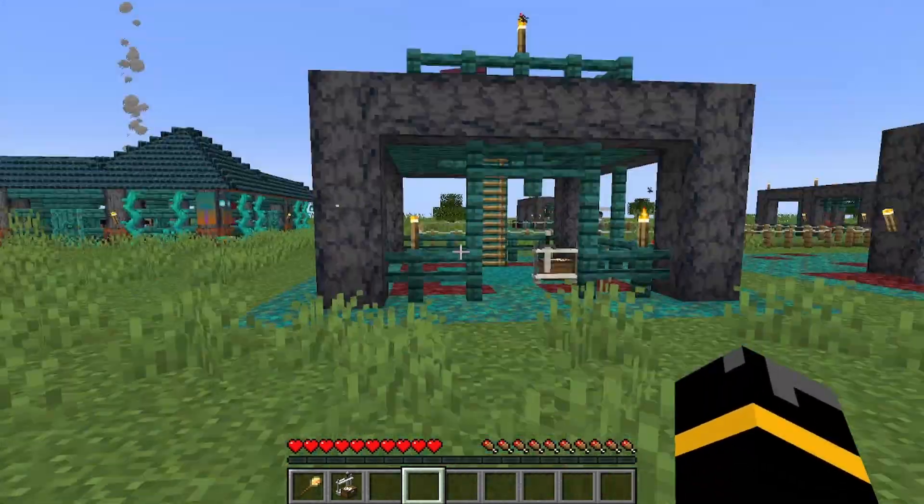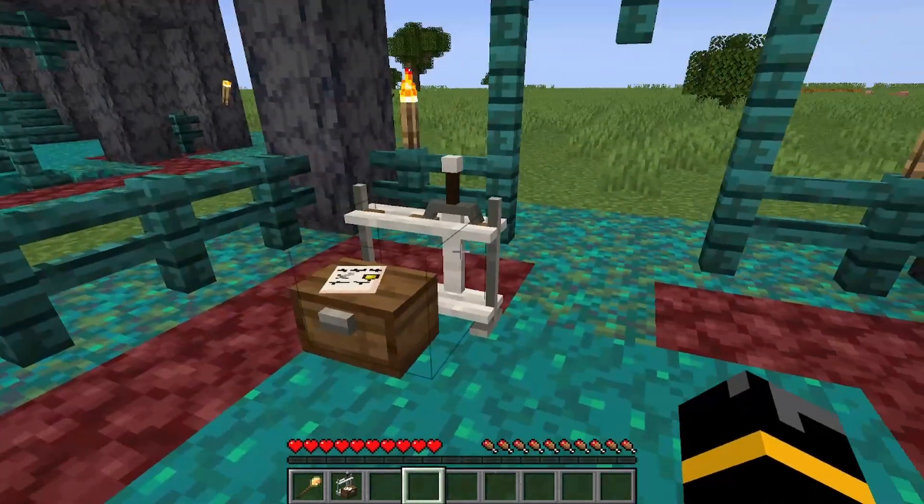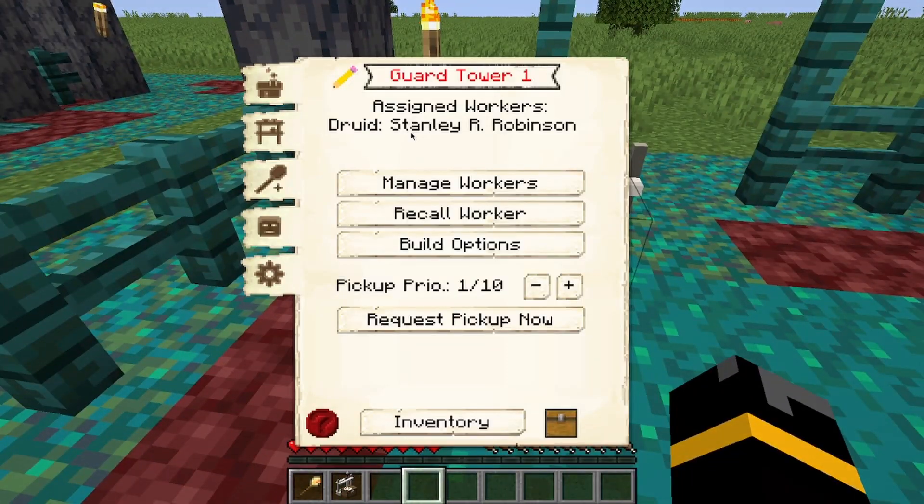Hey there, how you doing? Let's get into this. So this is a guard tower — this is another version of it, and this is the block that you're going to go into. This houses a single unit, and every time you level it up it houses an additional unit. This means you don't necessarily need to build houses because they work where they live.